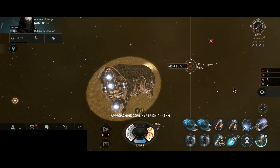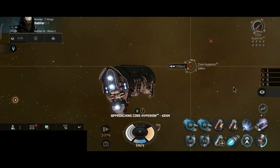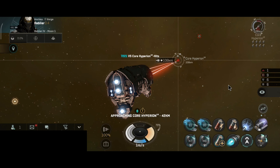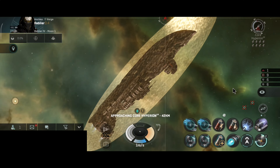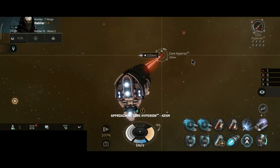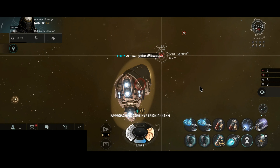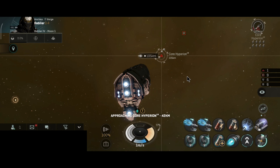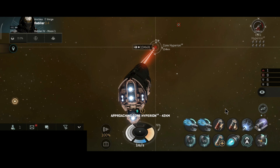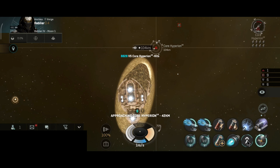189 km with dual tracking computers, 47 optimal, 47 falloff — that's actually terrifying. No wonder I avoid tackling these ships with the Orthus. It's not impossible, but you really have to be lucky to land close to the ship. If they have beam lasers, you have a chance with the Orthus. If they have pulse lasers, just run — an Orthus will not survive being shot by this thing.